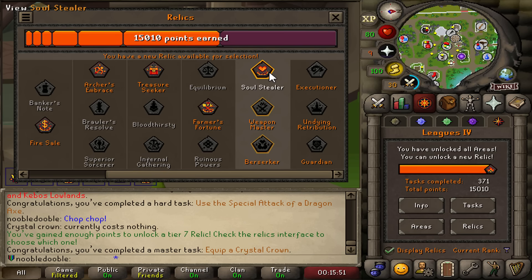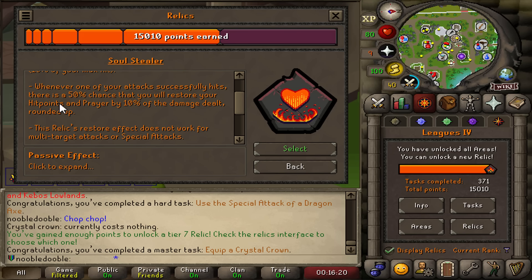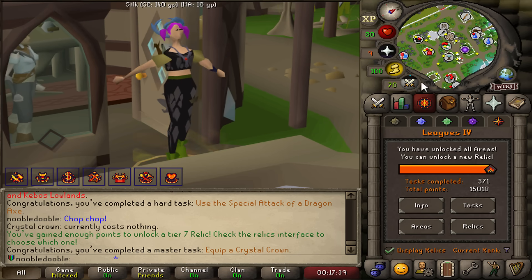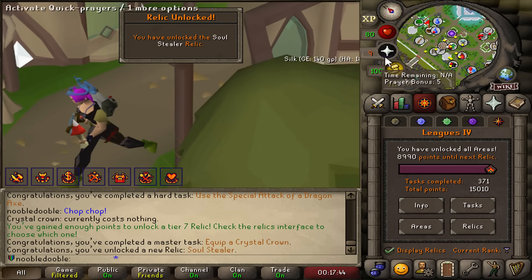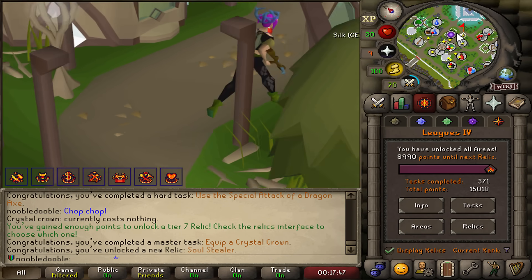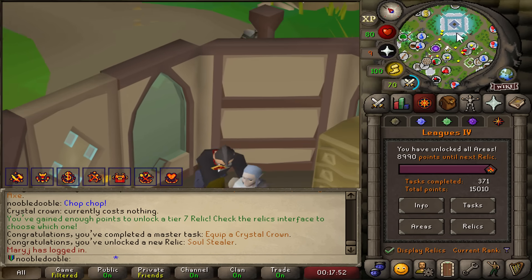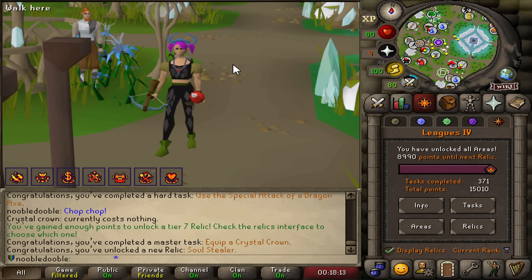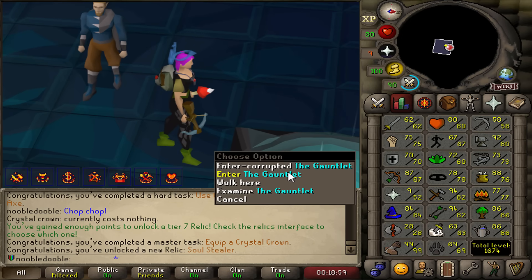This tier I've been pretty much decided on since the start - we're taking Soul Stealer. Your minimum hits are increased by 10% of your max hit, so it's essentially soul split. I'm just going to be healing around 5% HP and prayer. A great example is Corrupted Gauntlet - Hunllef has a thousand HP, so over the course of a Hunllef kill I will be healing back around 50 HP and 50 prayer. Everywhere in RuneScape, less eating is more damage. So it's going to be fun, it'll make the game easy and I'm going to be a lot more powerful. Next time we return to the Corrupted Gauntlet.